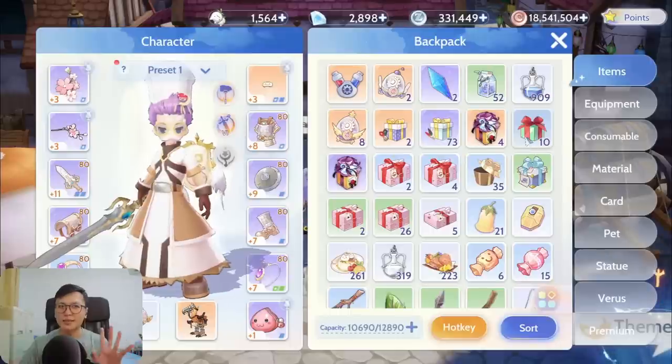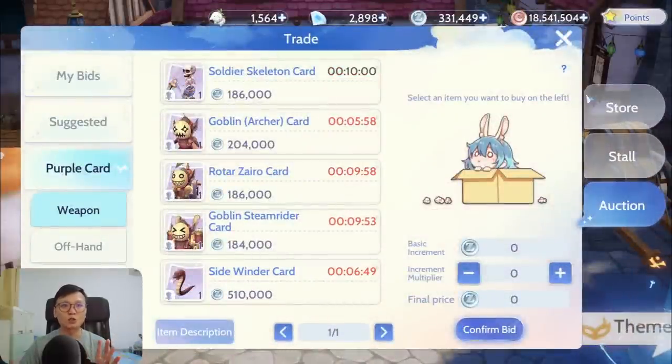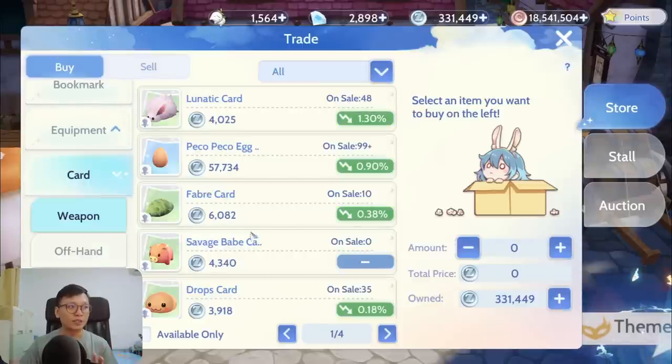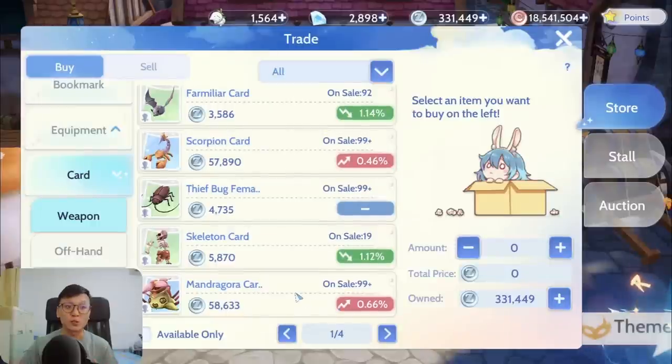Not all cards are born equal. Some cards effectively cannot be bought from the shop itself. When you go to the store, you can see there is an auction place. The normal cards you will usually find would be in your store — these are all cards that are somewhat accessible to people, and most of them you don't have to bid for. There is a standard price that doesn't fluctuate too much, and these are all the cards you usually buy.